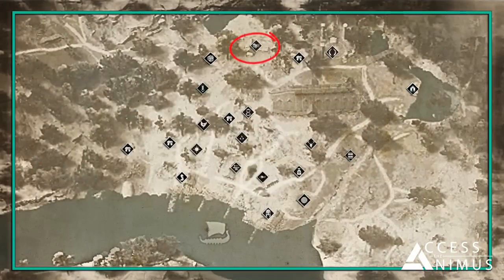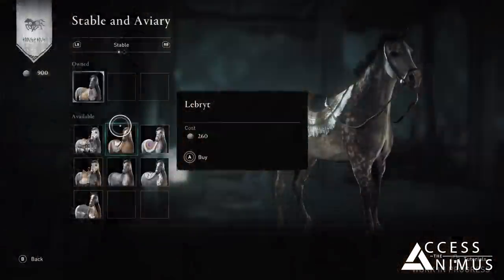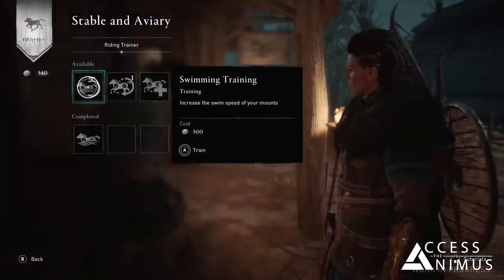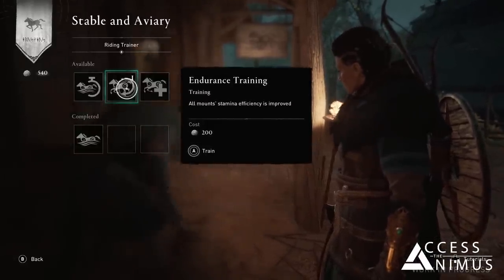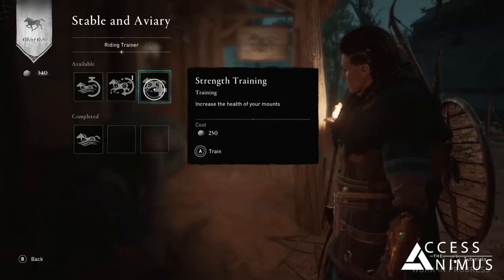We then met Rowan, the stable hand and gamekeeper. He will allow you to customize the appearance of your horse and your raven Synin. In addition to that, he will work as a raiding trainer, giving you the chance to unlock new abilities for the horse and to improve your riding experience. As you can see in the video, in the demo we could access swimming endurance and strength training.